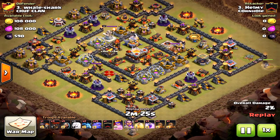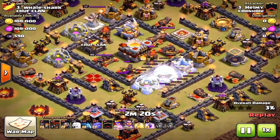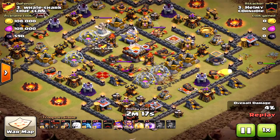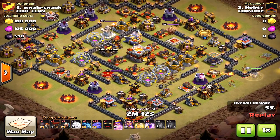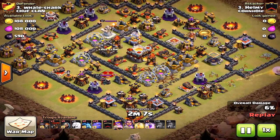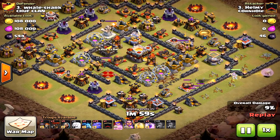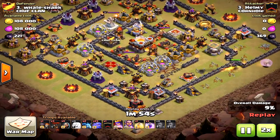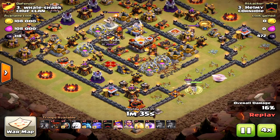This is a Town Hall 11 three-star attack — no king on the offensive side. First, this base design is no longer a valid option at Town Hall 11 or Town Hall 10. This four-corner base is a terrible design. If you have it right now, get rid of it. The three-star attacks I show you are because of poor base designs, and the two-star attacks at TH11 are because of good base designs. We'll break down why.